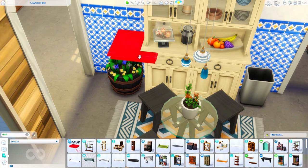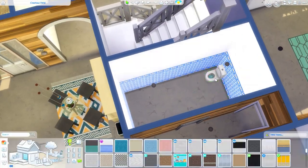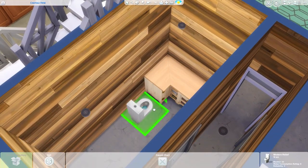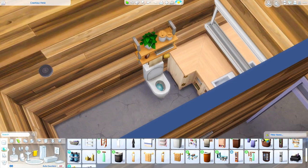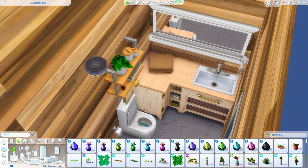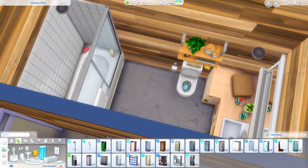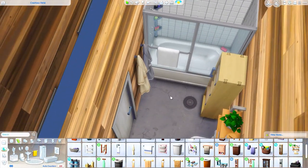Getting some clutter over here - I'm also using the tiny table from Tiny Living, another one of my favorite items. I love how it's a tall table with stools; it works nicely for a small space. Working on the bathroom now for downstairs - this is the first of two bathrooms. I played around with using the Courtyard Oasis tiles in here. I changed wallpapers a bunch of different times - this was just after Courtyard Oasis came out. I put succulents from Discover University in here just for a pop of color.